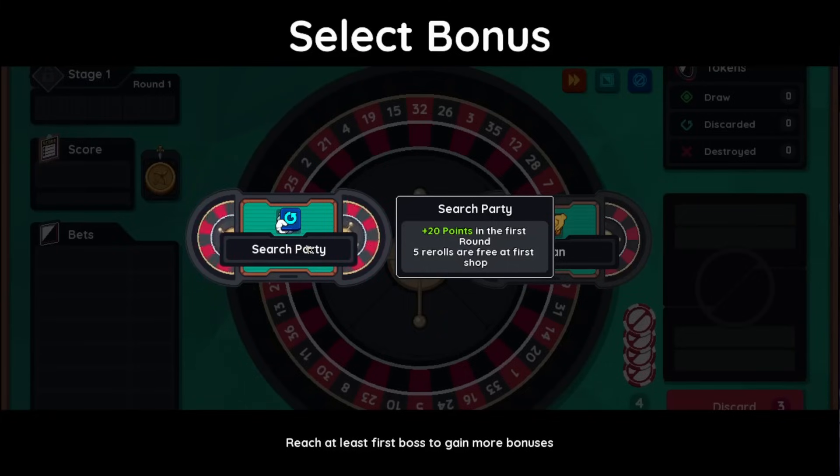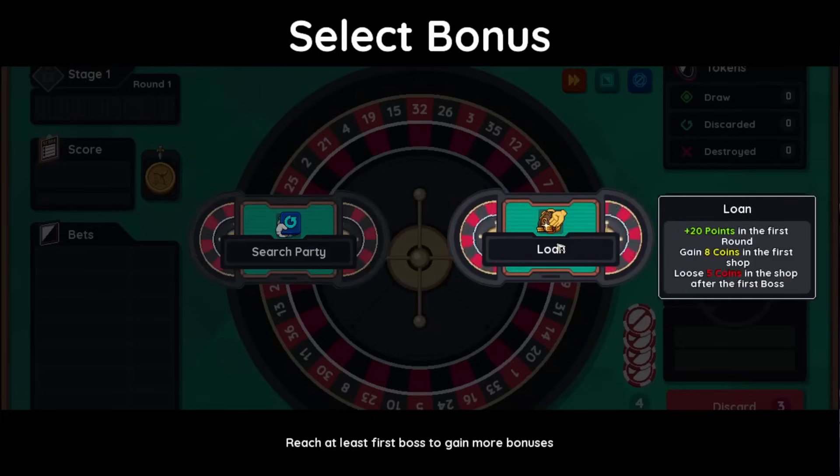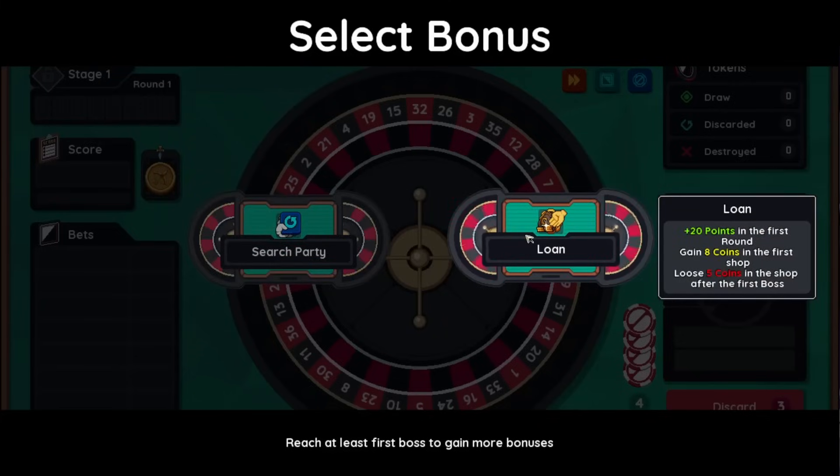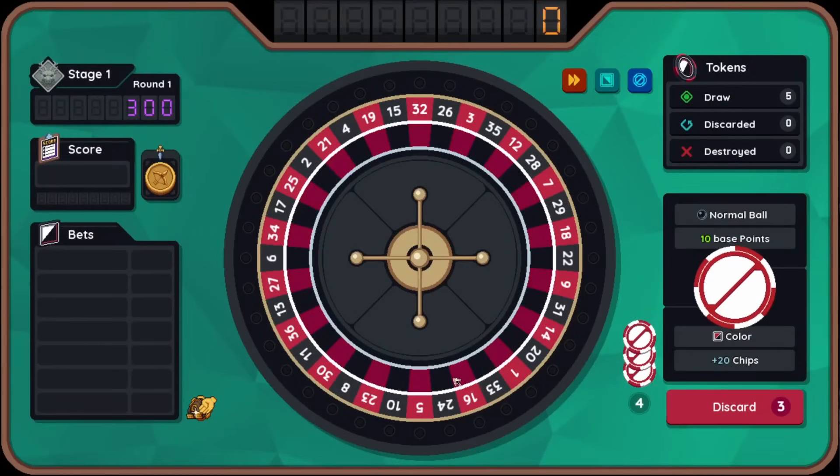Let's not focus too hard on the bonus we're going to get here, because you're going to need to know a lot of other things before this makes sense. First round gaining gold coins in the first shop, lose five coins in the shop after the first boss. Three rolls, huh? Let's try a loan out here — I wonder if we can go negative in the money.